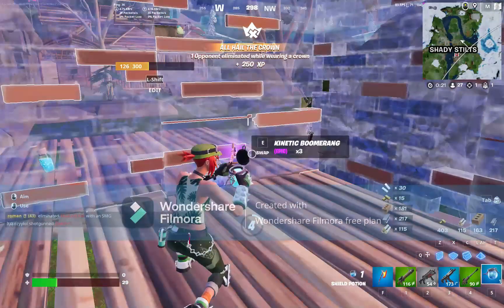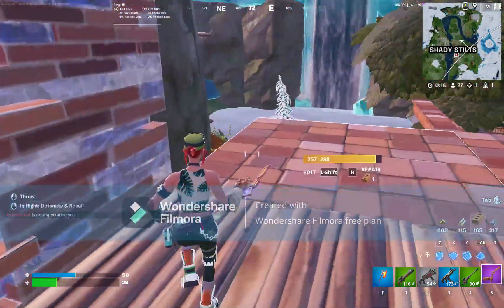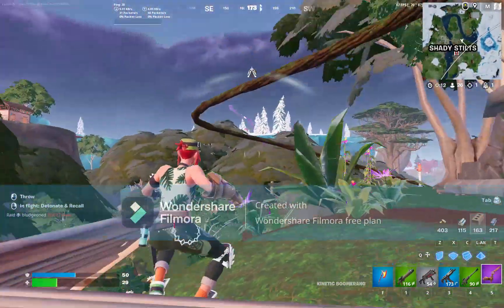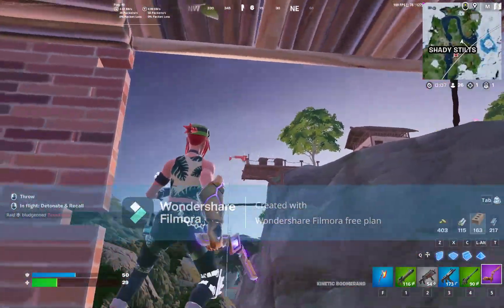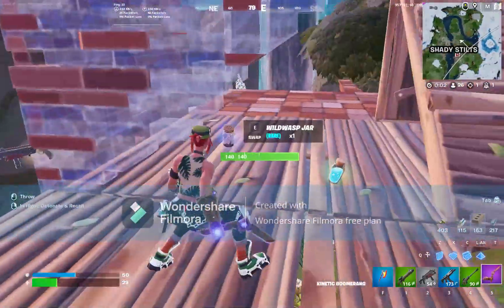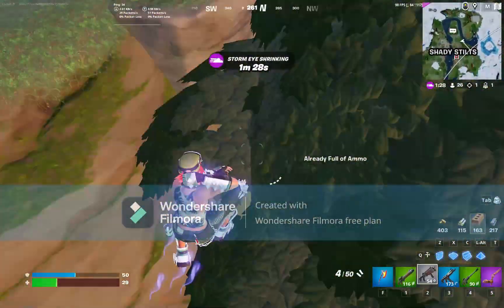This guy had the Kinetic Boomerang - we saw it in the teaser, and it's now in the game. Once you throw it, you can actually explode it on impact by pressing right-click on mouse and keyboard. So you throw it and it explodes. It's a really nice touch - if someone's boxed up you can easily tick their wall by exploding it.